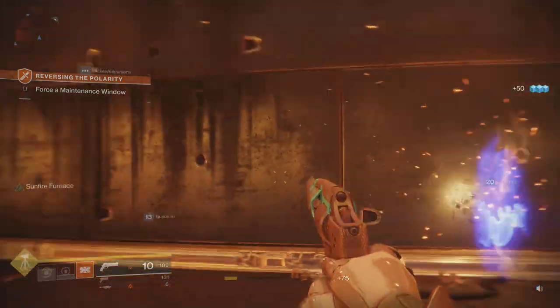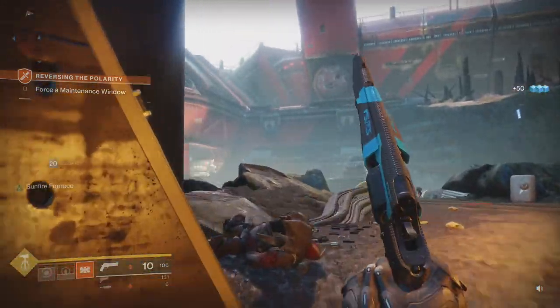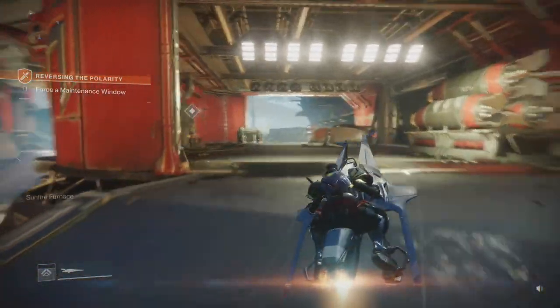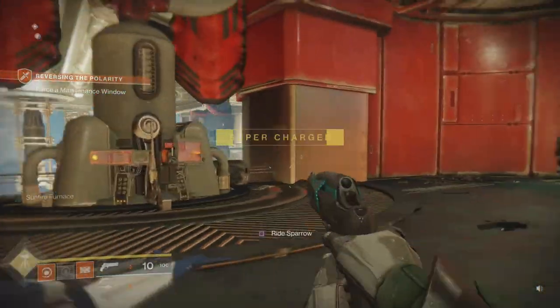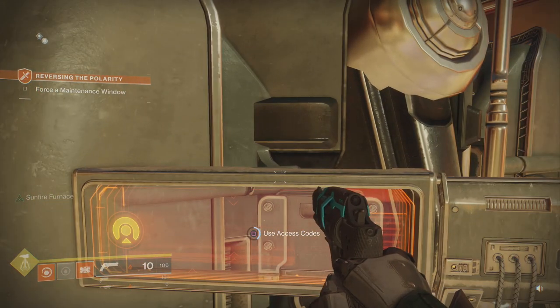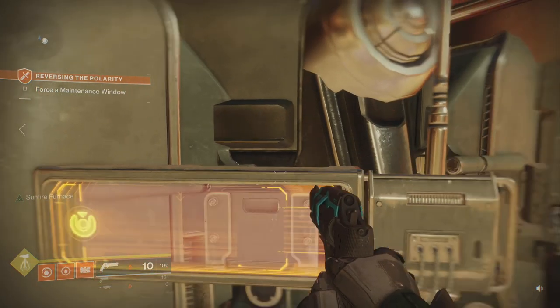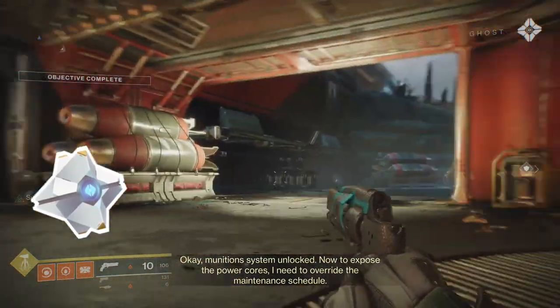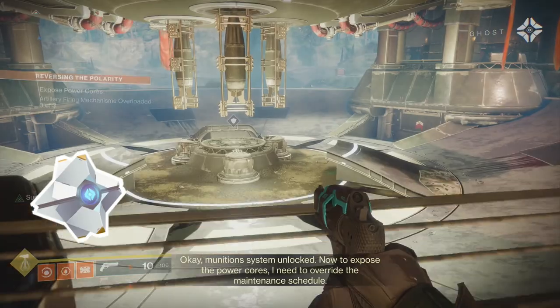Maintenance. It's pointing me inside and then back outside. That looks like an important terminal here. Use the access codes — I don't know where I got those access codes, but there we go. Munition systems unlocked. Now to expose the power cores, I need to override the maintenance schedule.